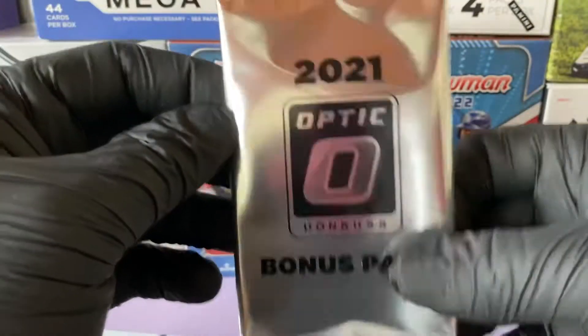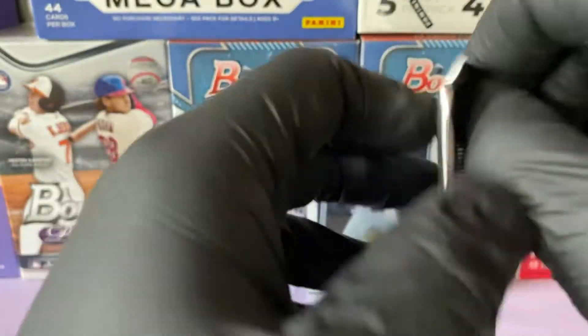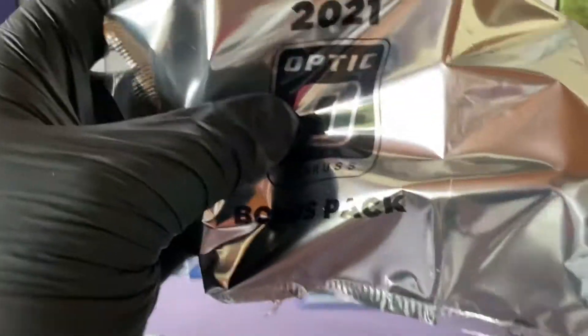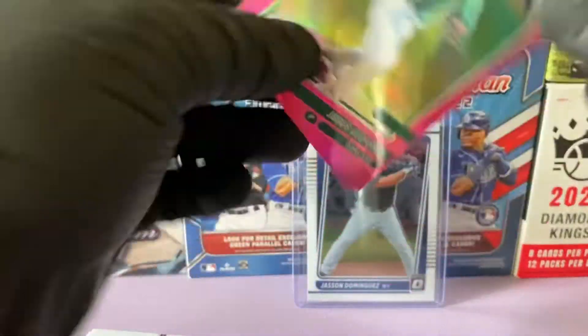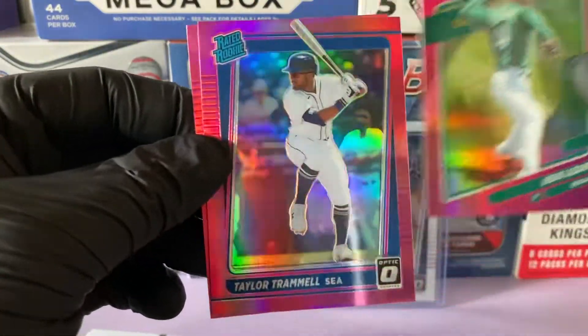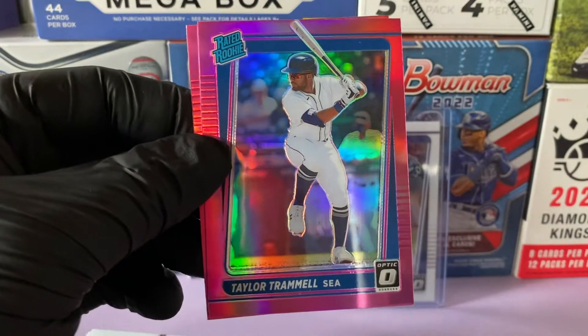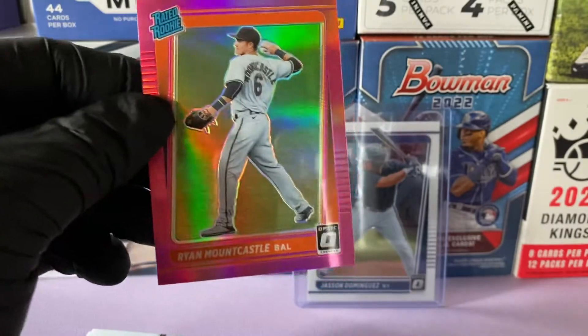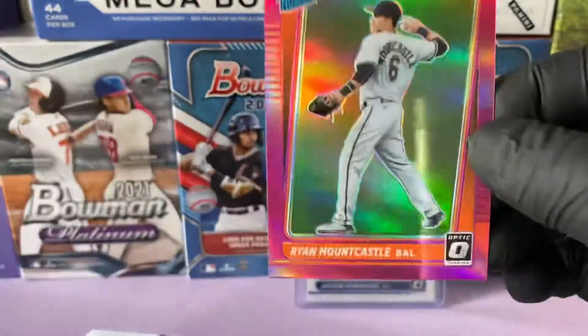Onto our bonus pack — there should be three cards inside. I think they're the pink parallels. Let's see if we get a Jason Dominguez out of there. We start it off with a Jesus Lizardo — that's a nice card. We have a Taylor Trammell from Seattle, another rookie, and Ryan Mountcastle. We'll take that — that's a good rookie right there.